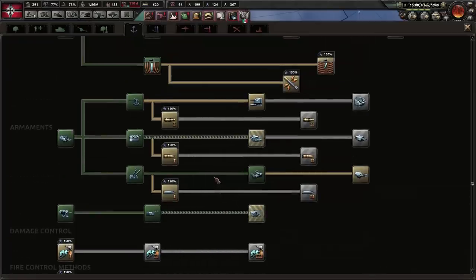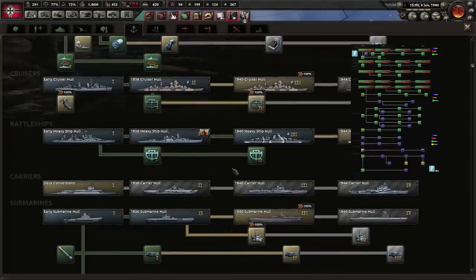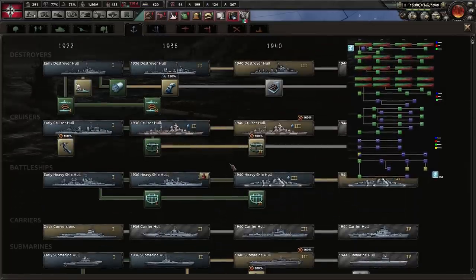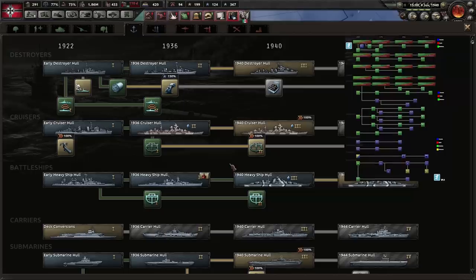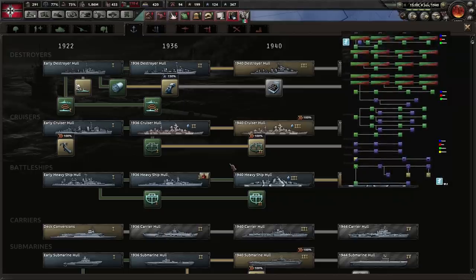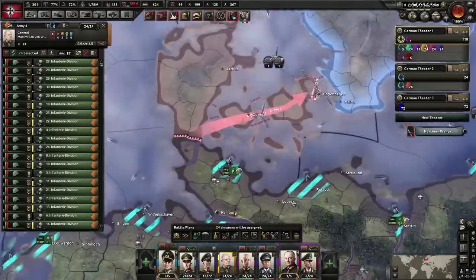Passive bonuses can be boosted with naval XP and don't cost extra production. For Patreon supporters on my Discord, I've made a chart showing the hulls, passive bonuses, and modules so you can easily see which ones to research and in what order. Just hop onto my Discord and click on the Feedbacker chat.